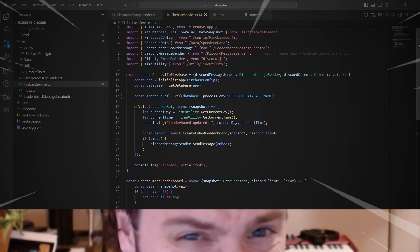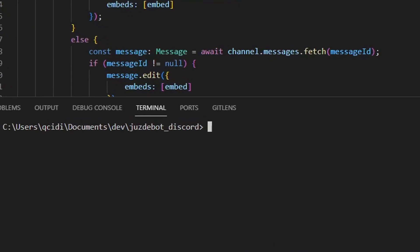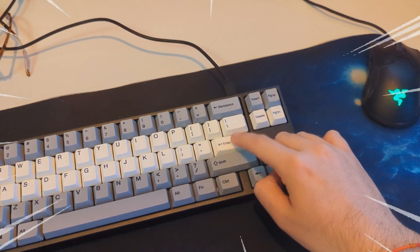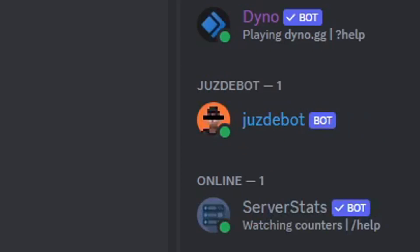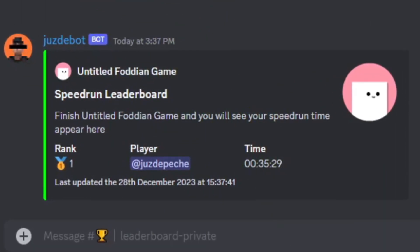After several lines of code and an avalanche of tests — seriously, a lot of tests — it was finally the moment of truth. All that was left to do was to start the Discord bot program. I had succeeded. I was so happy that I even called my mother to tell her the good news.